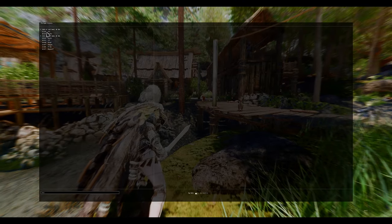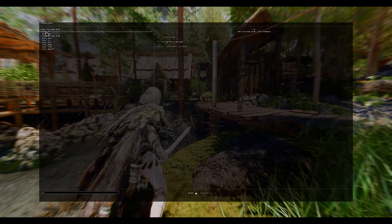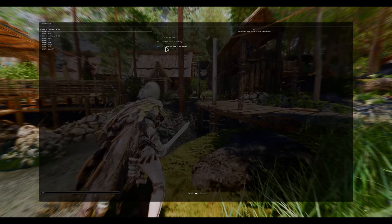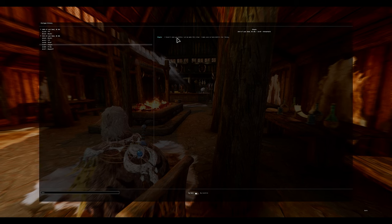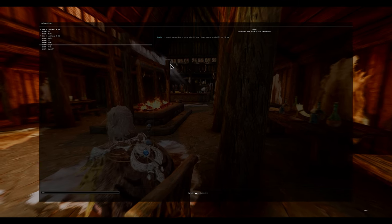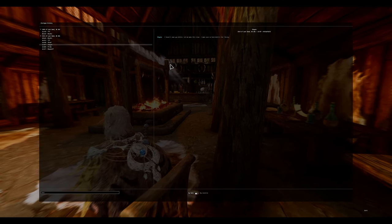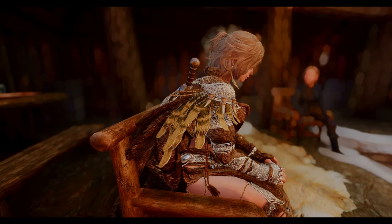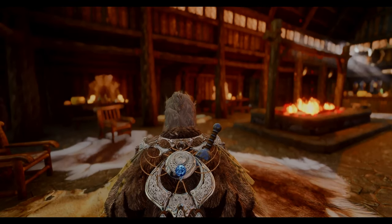In 2024, not only did we see improvements in creature visuals, but also the introduction of dialogue history. This mod allows players to keep track of all dialogues, enabling them to revisit past conversations with NPCs while resting in inns or homes. By reviewing these dialogues through the history menu, players can better understand the meaning of their interactions and gain a deeper comprehension of story quests.